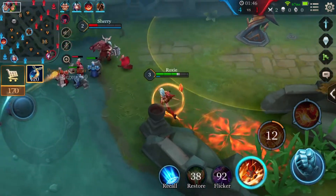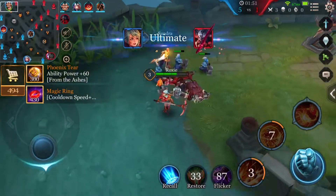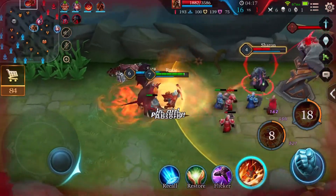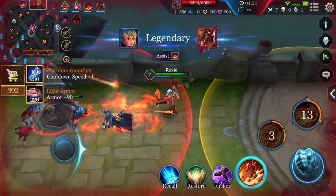While active, Wildfire continuously uses mana, so be sure to switch it on and off as necessary. Because Roxy can be healed when Wildfire hits enemies marked with Fire Spirit, be sure to get that mark first, then activate Wildfire and hit them for those sweet heals.